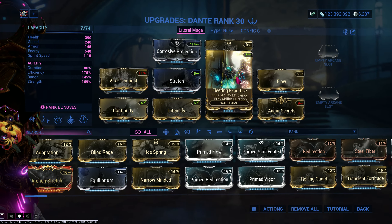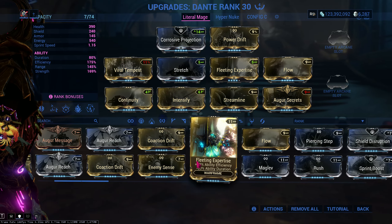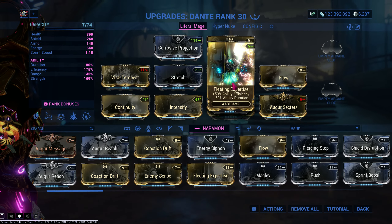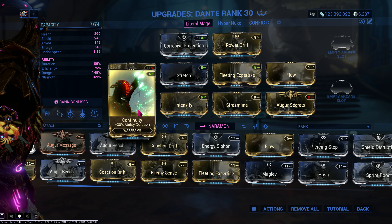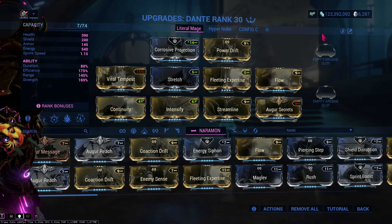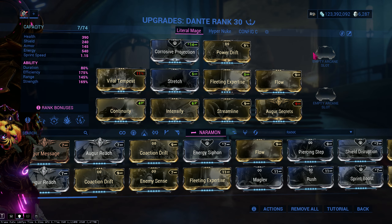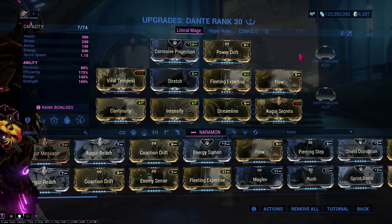Fleeting Expertise at rank 4 because 175% efficiency is the cap — as you can see, going higher does nothing. Streamline for more efficiency, Flow for energy, Continuity, Intensify and Augur Secrets for double strength, Stretch for range, and Power Drift for more strength. As you can see there are no arcanes — this build is more on the beginner-friendly side.